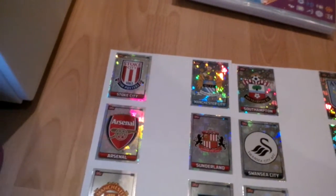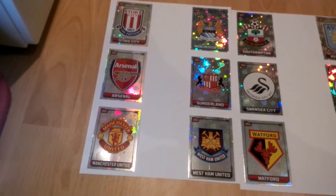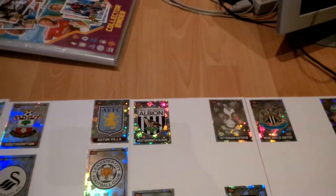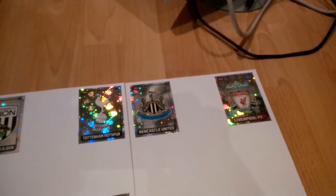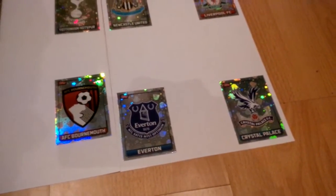We've got Stoke against Man City which is the early kickoff, Arsenal vs Sunderland, Manchester United against West Ham, Southampton against Villa, Swansea against Leicester, Watford against Norwich, West Brom against Tottenham, and then we've got the late kickoff which is Chelsea against Bournemouth. Then we've got the Sunday game which is Norwich against Liverpool, just one on Sunday this week, and then we've got the Monday night game, Everton against Crystal Palace.